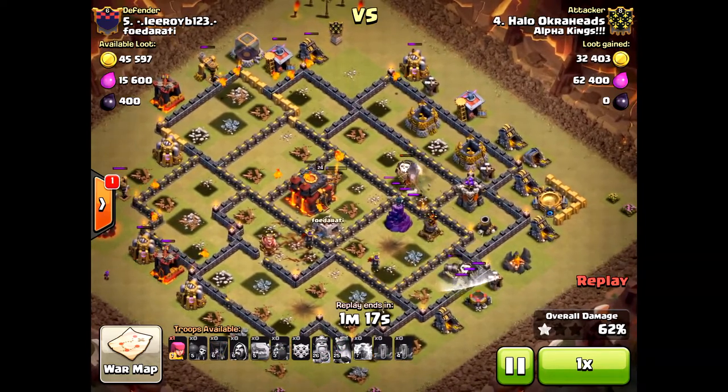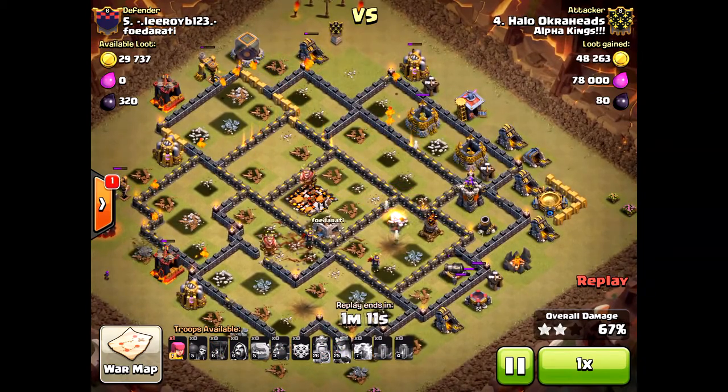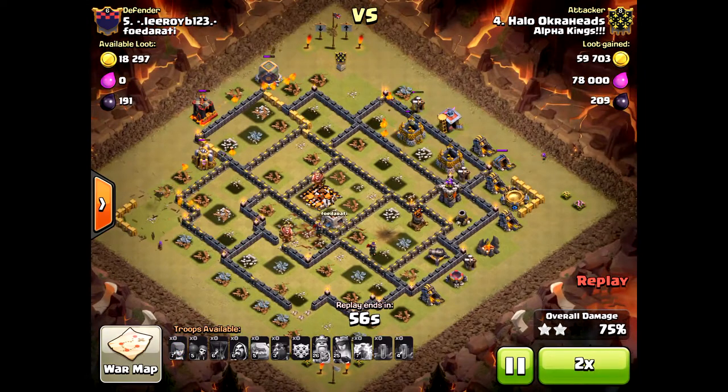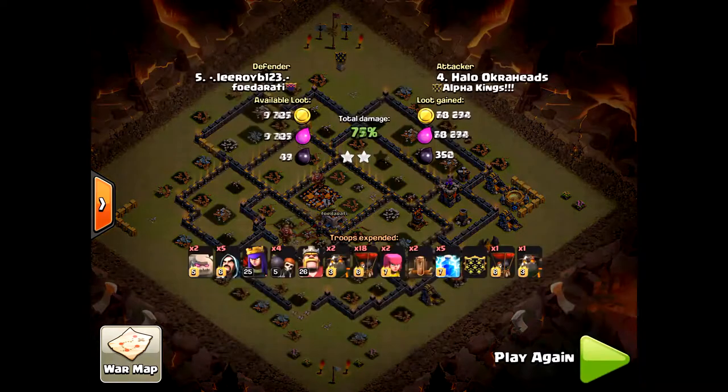It's so hard to three-star a base — even non-max Town Hall 10 bases. I don't have max heroes, so it makes a huge difference. I wanted to show you this just so you can use it; it is a viable option even though I only got two stars. Sometimes you win some and sometimes you don't. The lava pups will do some extra cleanup, but I won't get that three-star — that archer tower and air defense would have done it. Anyway, thanks for watching, please subscribe, please share, and I'll see you next time.